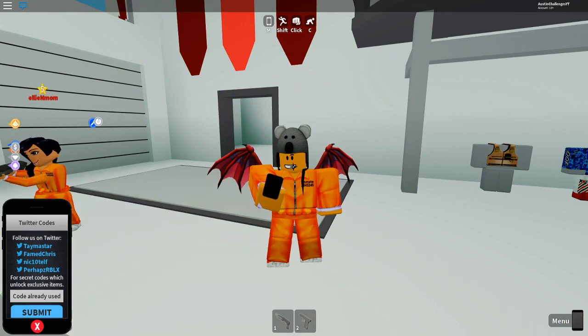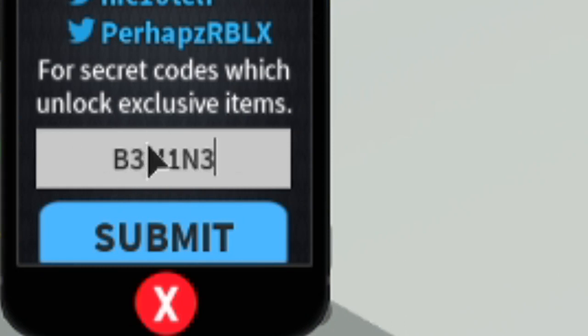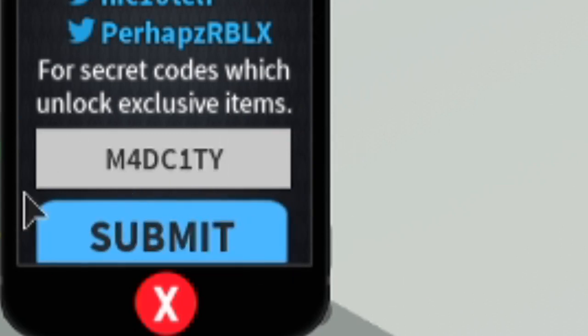The next code is going to be B34M3R in all caps - boom, I've already used that code, you guys can enter that right now for some free stuff guys. The next code is going to be B3M1N3 - redeem - boom, I've already entered that code, you guys can enter that right now. Next code is gonna be WEEKEND HYPE: W33K3NDHYP3 - just like that guys, I've already entered that. Next code is going to be TALON: T4L3N - boom, there we go guys. And the last code of today's video is going to be MADCITY: M4DC1TY - boom guys!